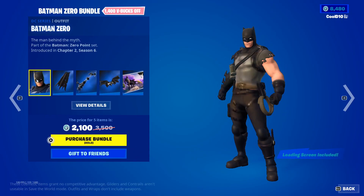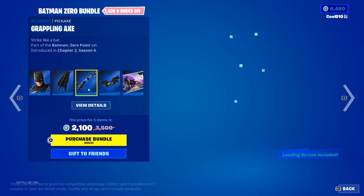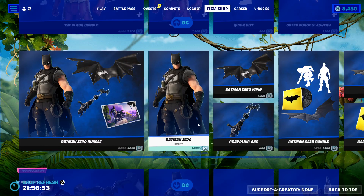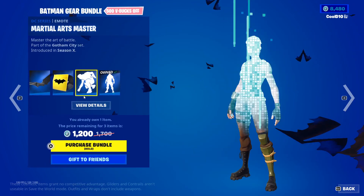Next up we got Batman Zero bundles — Batman, Battle Wear, and Cape. Then we got the Grappling Axe. There was a brief skin display issue but that got sorted out. Then we got Bat Glider — Caped Crusader.